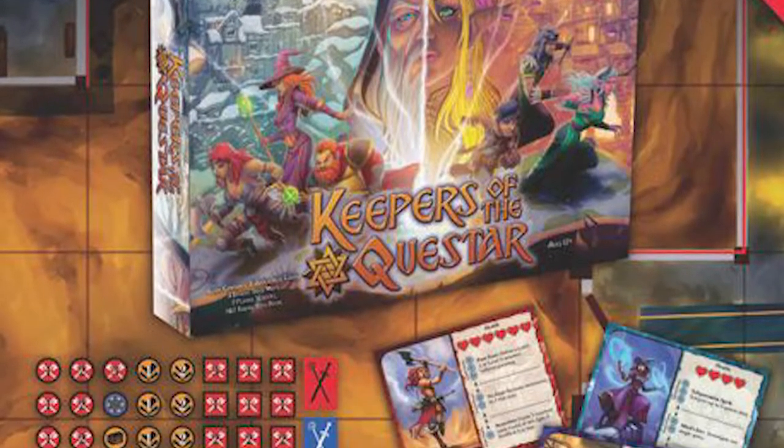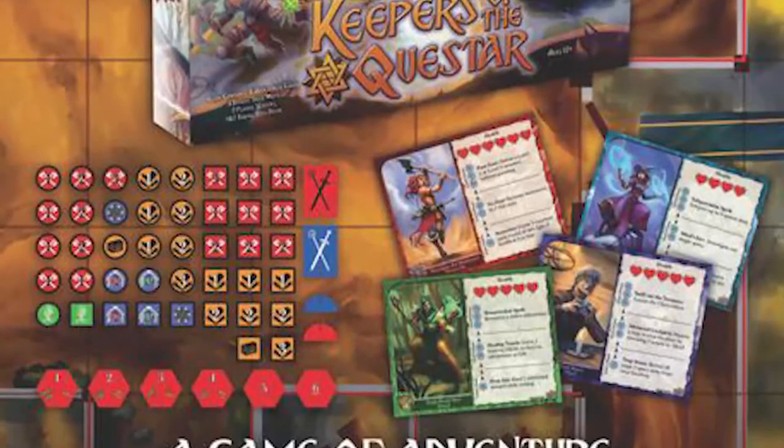Welcome back to another Unfiltered Gamer board game review for Upper Deck's Keepers of the Questar. It's a dungeon crawler two-player game where you'll be playing as both a DM for the other player and as a party of adventurers entering your opponent's dungeon. Attempt to gather the Questar and escape from all the traps and monsters your opponent has laid for you — and if you do so before your opponent, you win the game.